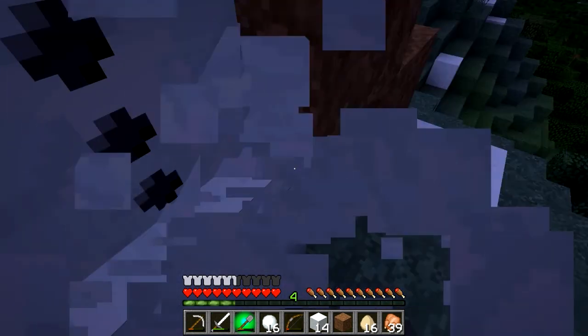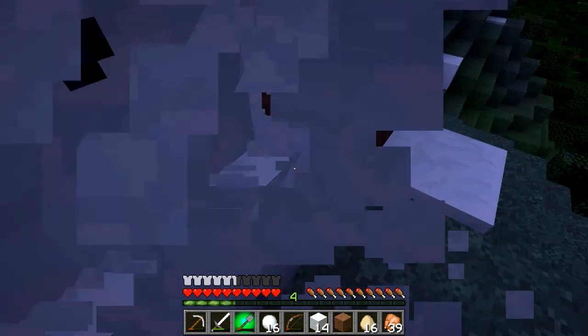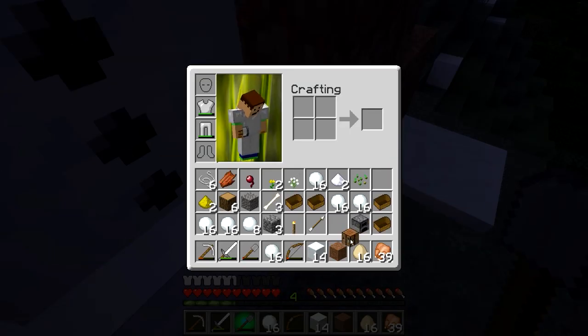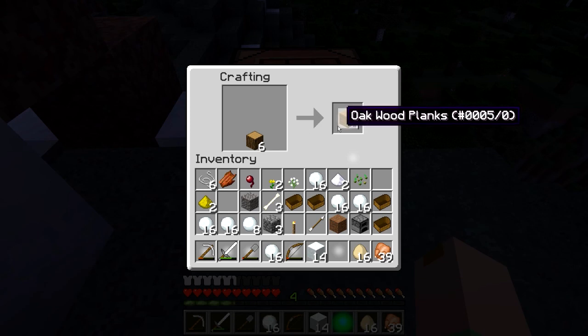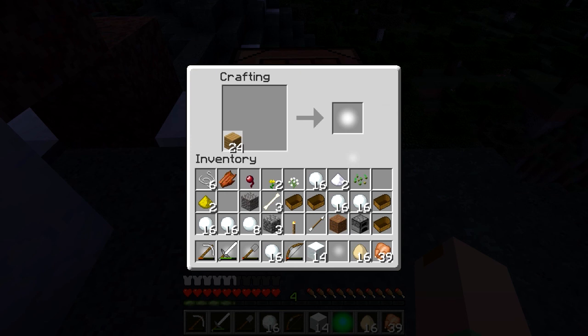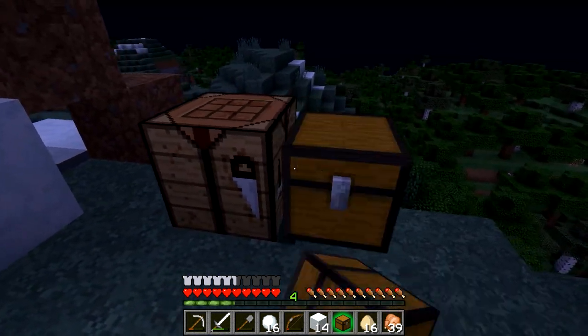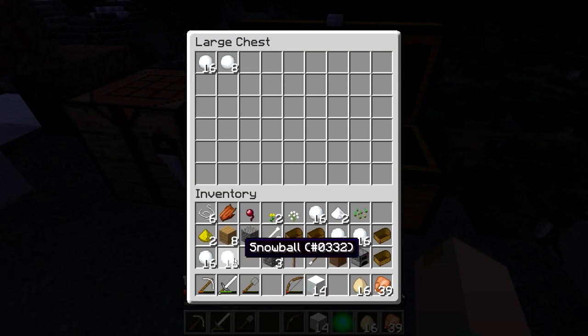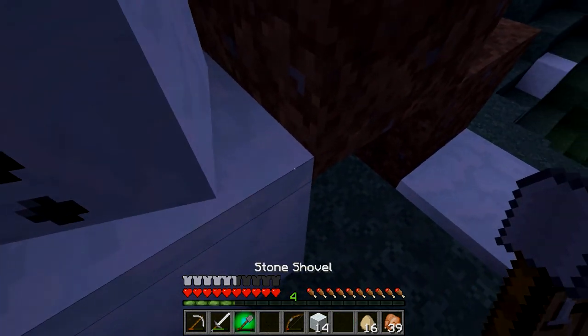It doesn't look too pretty but I think I'll speed up the process. I have wood and a crafting table so I'm going to make a double chest to store the snowballs. I only need eight stacks of blocks so I'll store them in here. I'll get back to you once I have eight stacks of snow blocks.